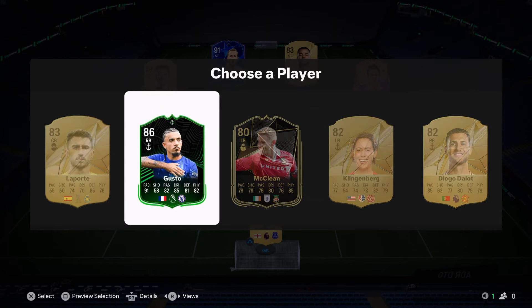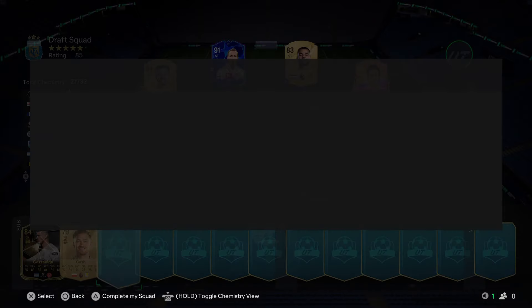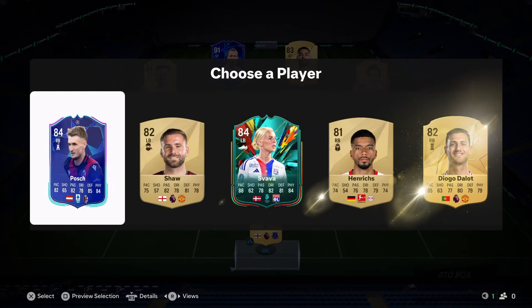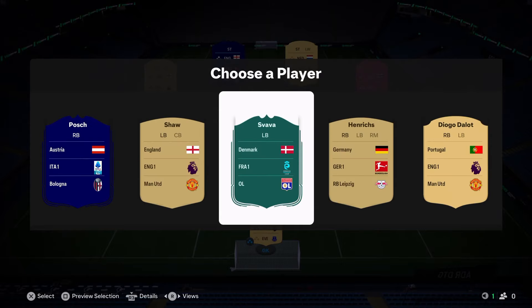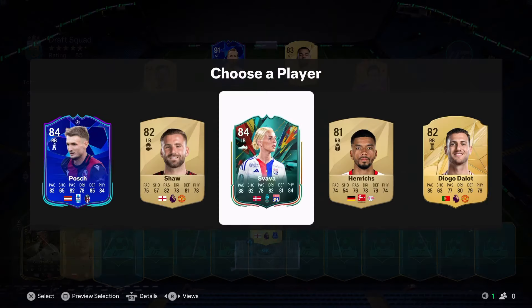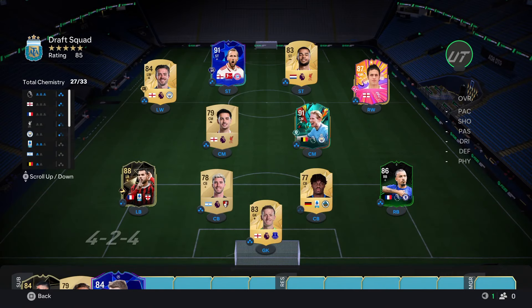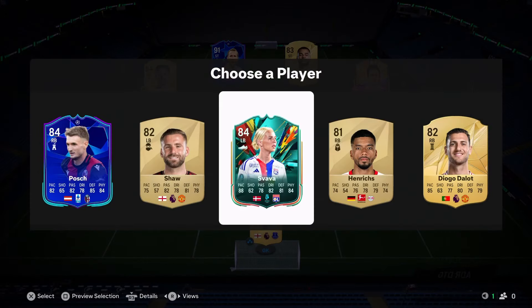Next up is 86-rated Malo Gusto — very good card if you haven't played with him. He goes in and gets that French link with Theo Hernandez, which is very nice. We get yet another Rush player — Total Rush player in Svava. Koszk is here as well, a Bologna player who doesn't really come into the team, so I'm going to go with Svava.